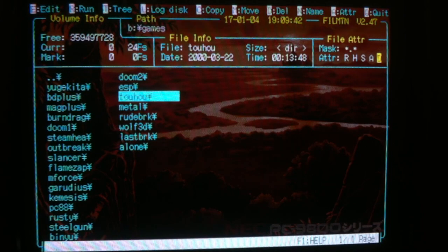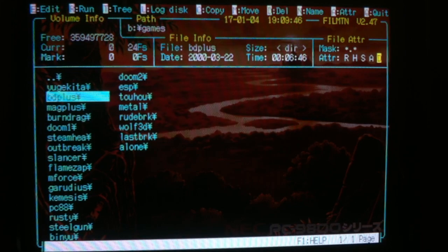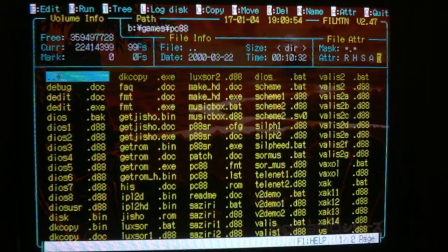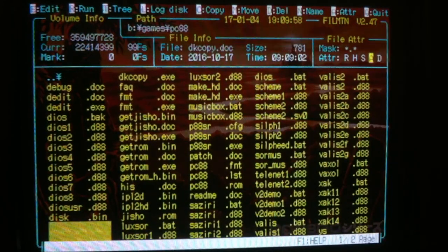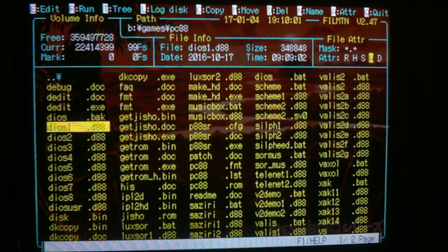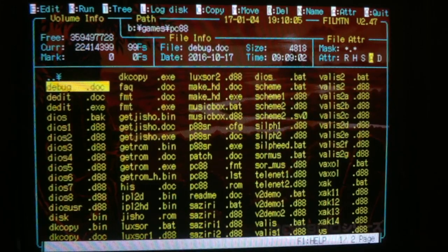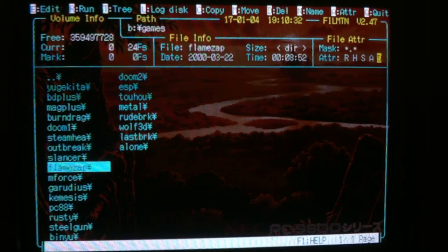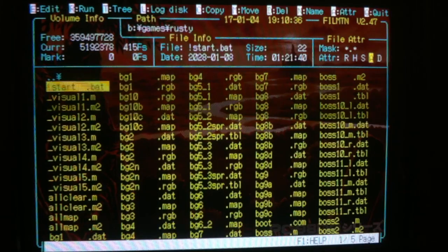This machine also came with a pretty good PC88 emulator on one of those hard drive images. Because the sound hardware of the PC98 is perfectly suited to reproduce the FM capabilities of the PC88, the sound is going to be spot-on. The PC88 was a simple enough machine that it can be emulated fairly well on the PC98. Anyway, let's take a look and just launch a few games.